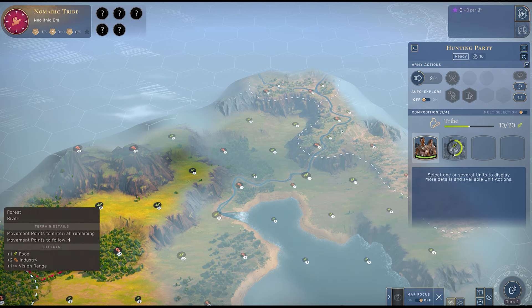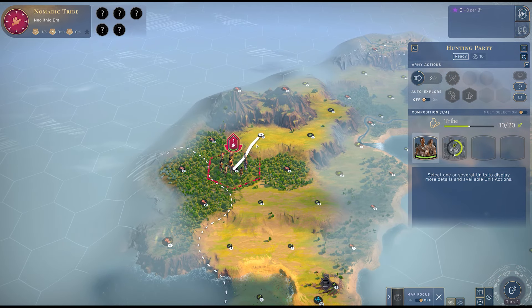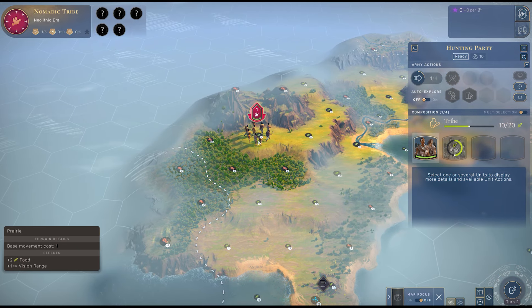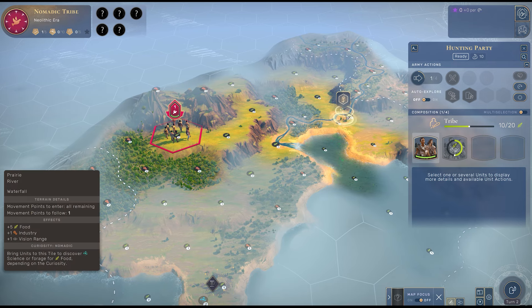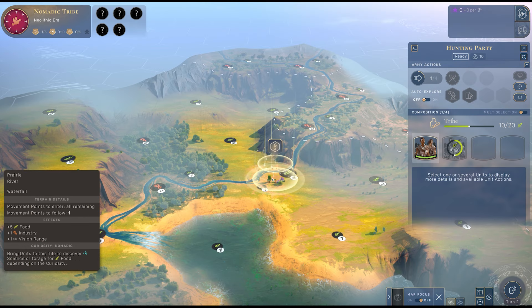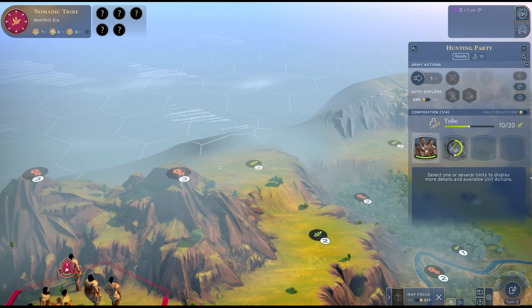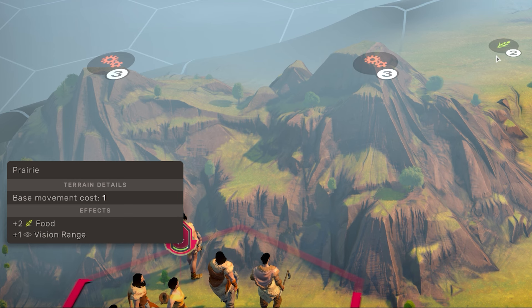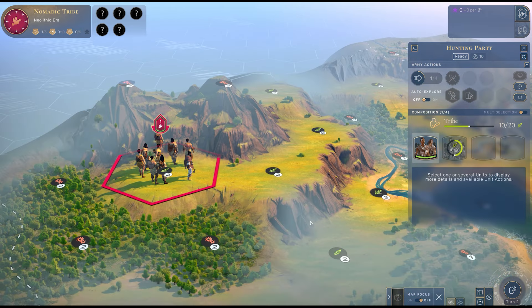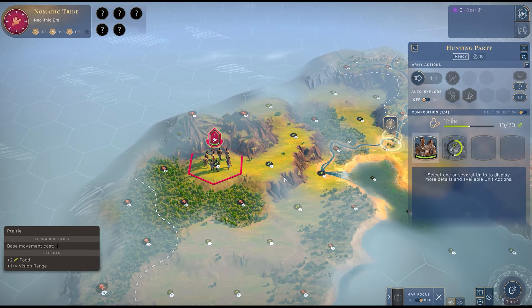What we should be doing is moving along rivers where we're more likely to find better food discoveries. So it's not only about saving our movement points, but also about ensuring that we find the best food we can. This discovery here is likely to net me at least five additional food more than a food discovery placed on, say, a random prairie. That is really fundamental to how you navigate the Neolithic era.